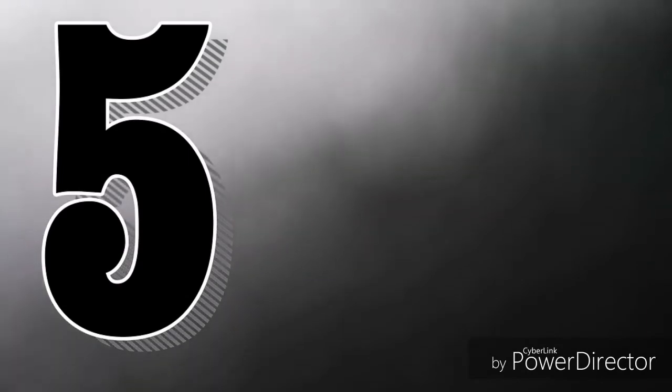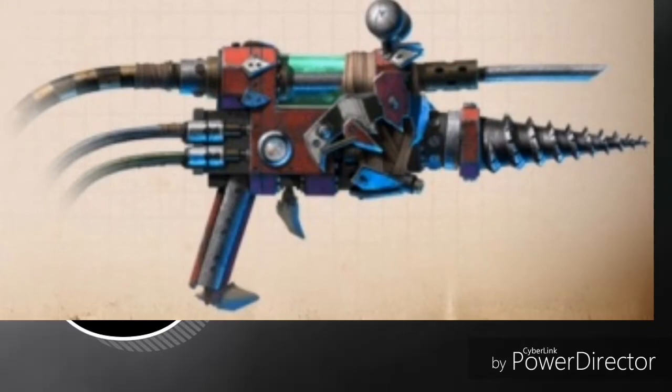Coming in at number 5, we have the Erty Syringe. It is probably not one that you would expect in a Top 5 Melee Weapons list, but the reason why I've put it in here is: one, you get an additional attack with your Pain Boy, so that's going to give him 5 attacks. It's just a base strength of 5, no AP and 1 damage, but he always wounds on a 4 Plus unless targeting a vehicle or Titanic unit. The Erty Syringe can be a viable option, especially when coming up against things like Terminators or anything that's really difficult to kill.